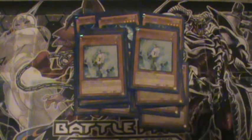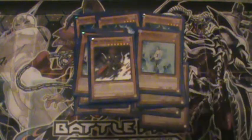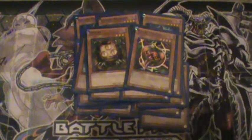Two Effect Veilers — every deck runs Effect Veiler. It just shuts down effects and you can also use it to synchro summon, pretty much only into Catastor or Brionac. Wungora's boss monster, pretty self-explanatory. Gale — another tuner that also cuts attack. Sangan as a search engine, along with Mystic Tomato. So that's 20 monsters — pretty basic.